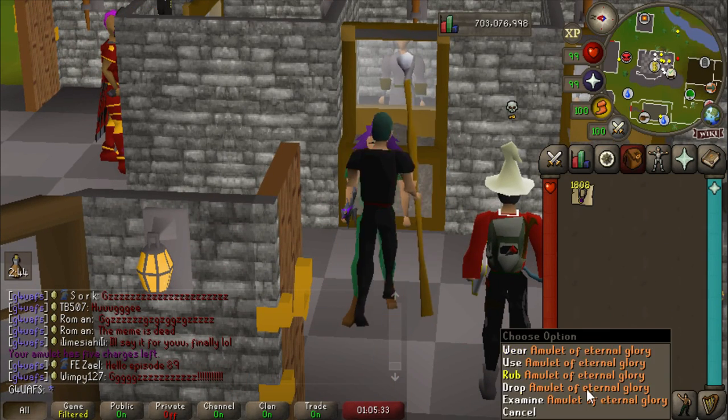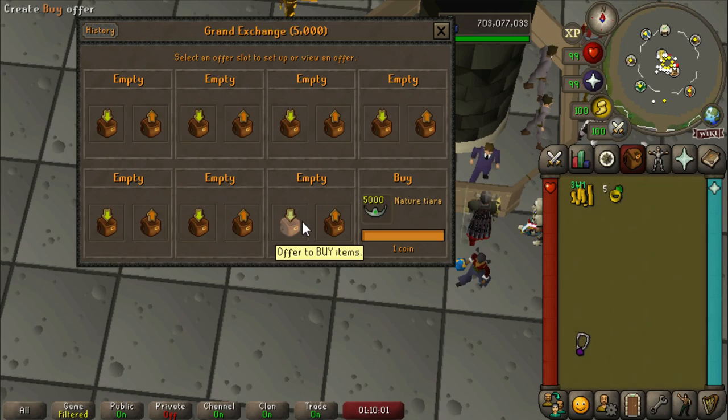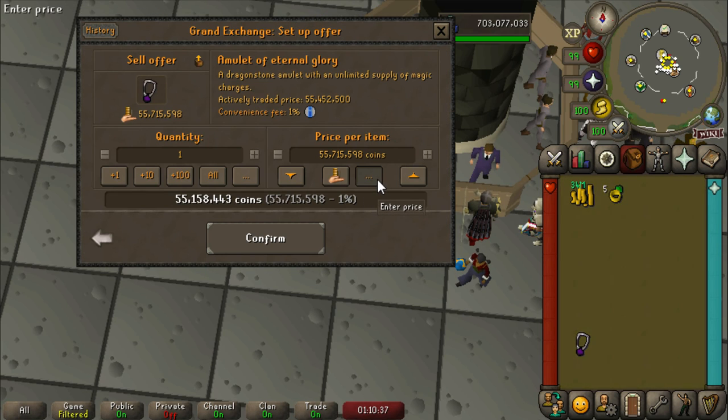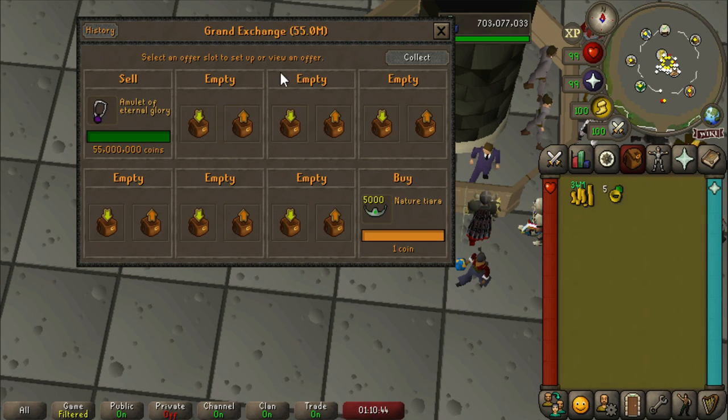Now we can go sell all of these godforsaken amulets of glory. This means I never have to charge another glory again. Look at this stupid thing — it actually looks really good. I like that dark shade of purple. For the first 60,000 glories I charged, it was actually profitable — making around 600 to 800 gold per glory, over a million gold per hour. Whereas right now I'm losing about 200 to 400 gold per glory. Overall I probably still profited from the glory charging, and with the eternal glory worth over 55 mil, this should end up being a pretty penny. I'm throwing this in for 55 mil on December 16th — that is 54.7 million gold to the cash stack.